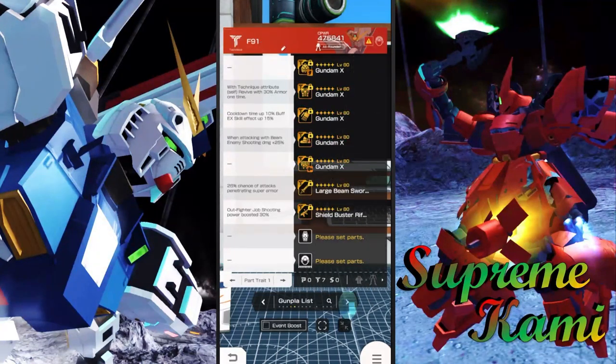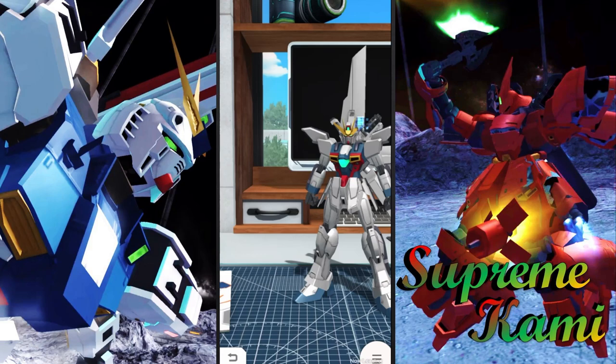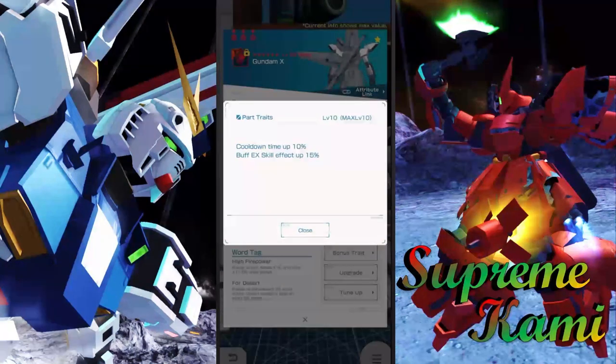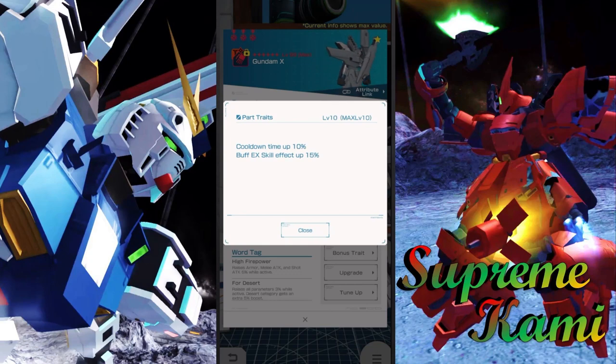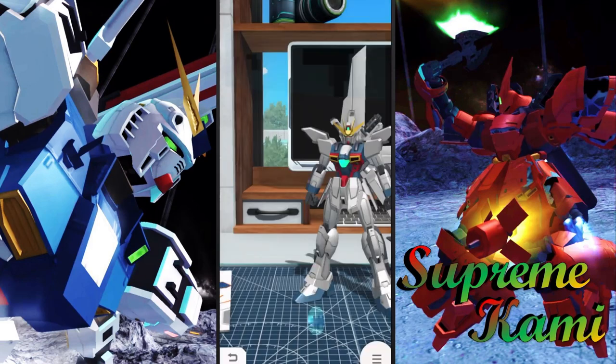Moving to the arm - wow, even the arm has pretty impressive shot attack and shot defense. I'll take that. And we get a miniature buff: EX effects up by 15, so that's something. We're seeing a lot of very useful portraits already, which is good - higher firepower as well.